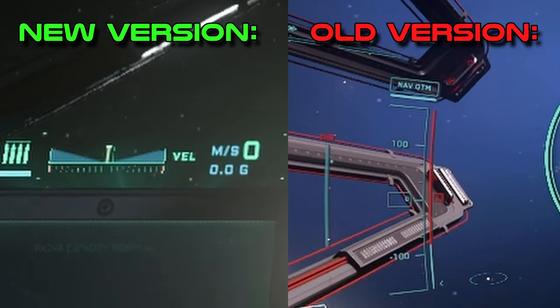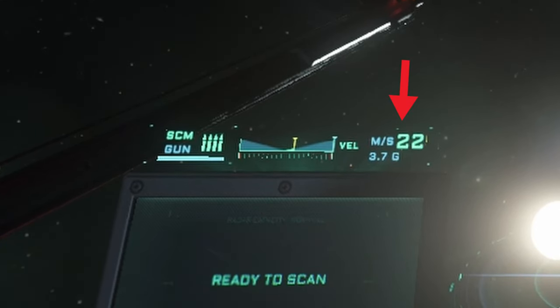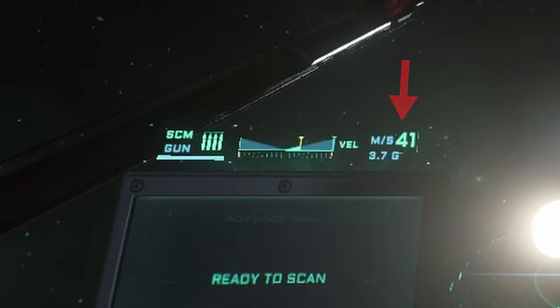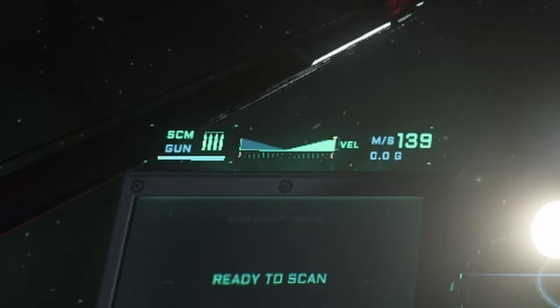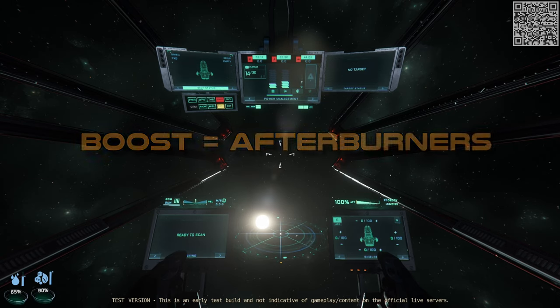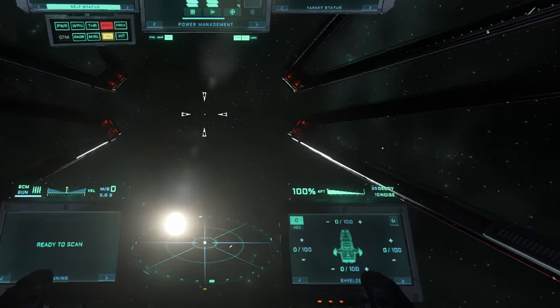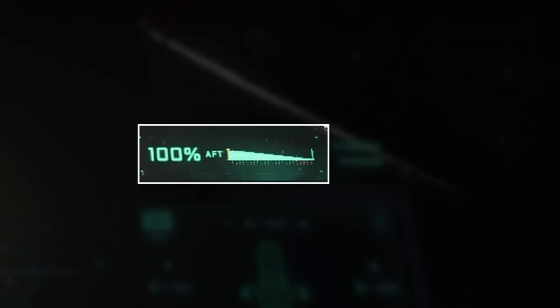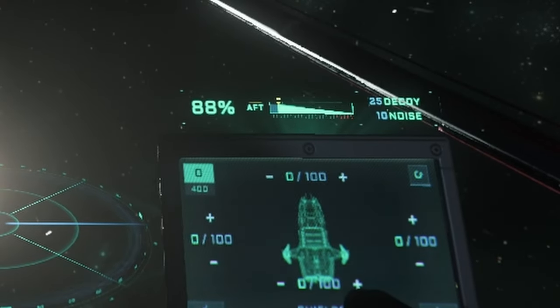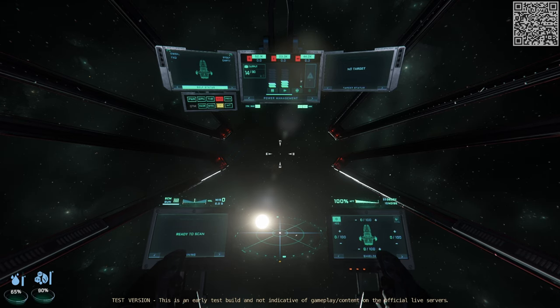The velocity meter is now a horizontal bar. If I move forward, the digital readout will increase and the bar graph will move towards the right, representing forward movement. If you go in reverse, the bar will go to the left. Your boost — which is actually called afterburners in the game — will be on the right-hand side labeled AFT. This bar will decrease as you use your boost. I don't have an altimeter right now because I am in space, so I will show you that in a little bit.